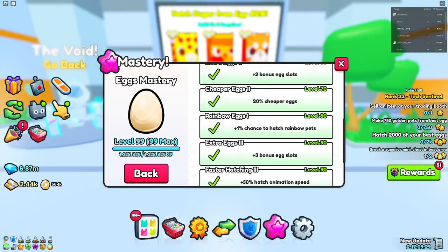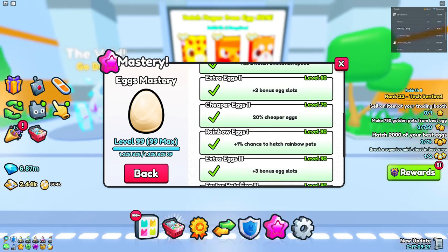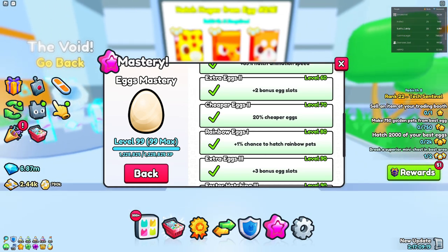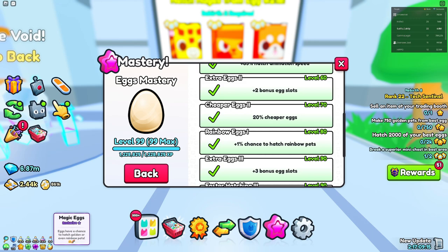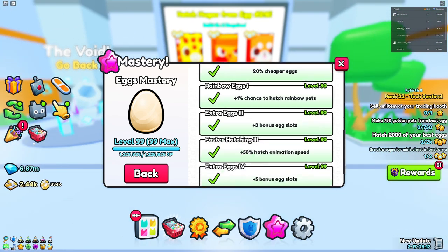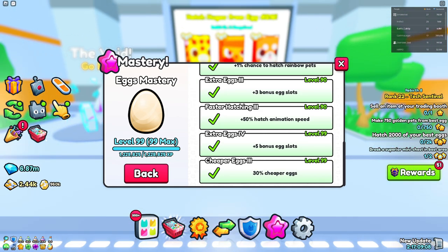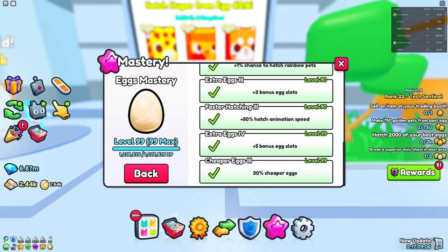My eggs have significantly gotten cheaper, so cheaper eggs is probably the best perk on here. Also for free-to-play people, the 1% chance to have rainbow pets is a really great perk, because now it allows free-to-play players to actually have rainbow pets without needing the Magic Eggs game pass, which I think is really great.